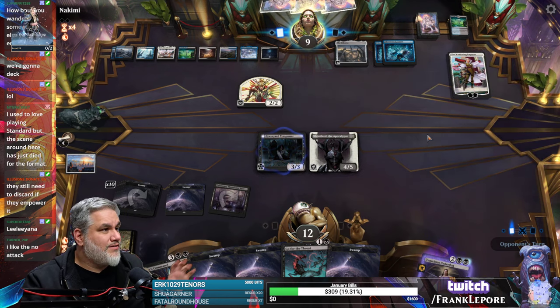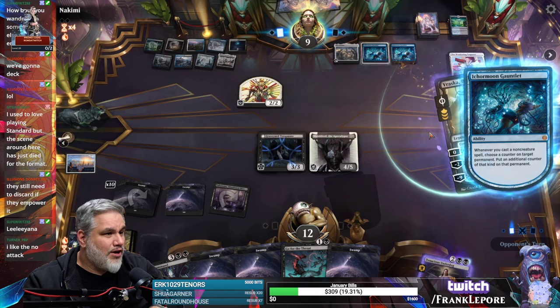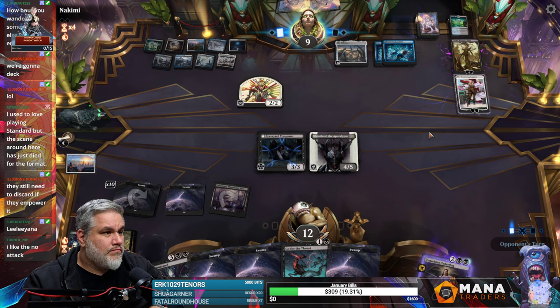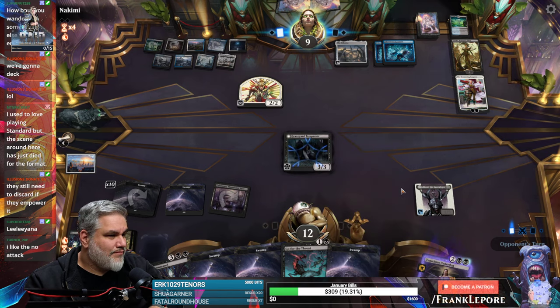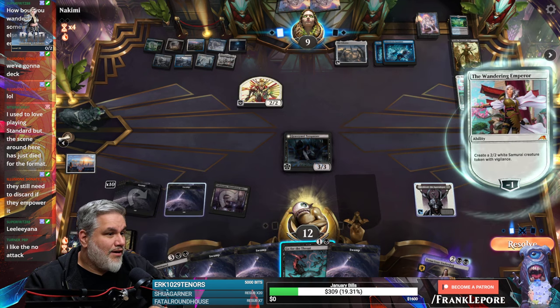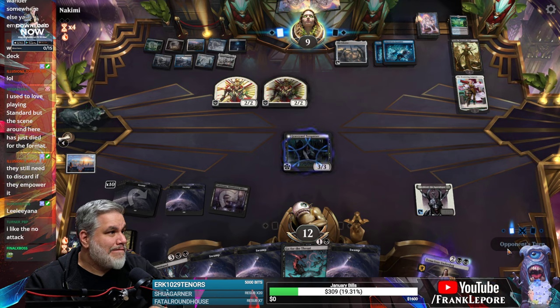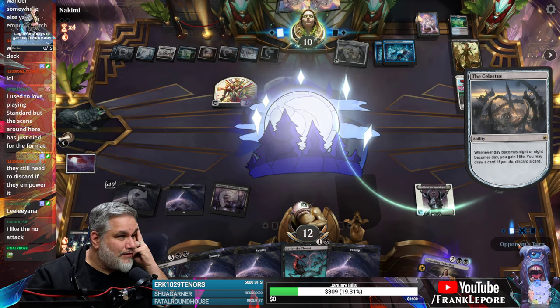Draw those cards — fantastic. If they have a Depopulate, they have to play it now, right? That's good too. Not a feeling. So we could actually crack this, play Gix's Command, kill both your Samurai. Let your blade do the talking. Not bad. They're tapped out — that's actually really good for us.